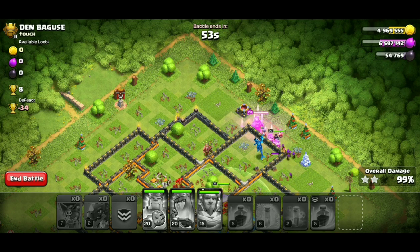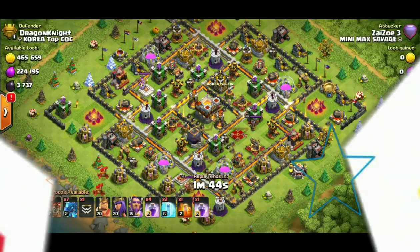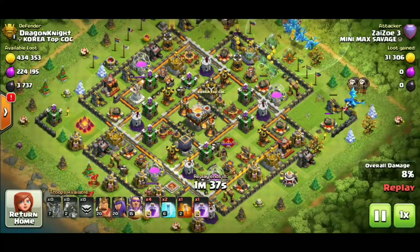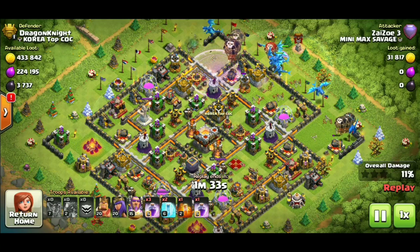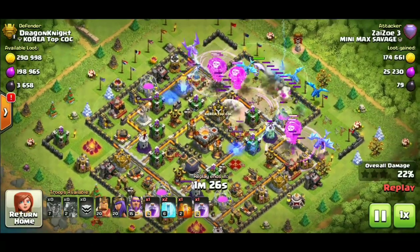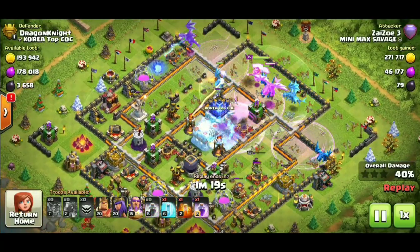Not exactly three-starring every base I come across. Summer week bases seem to be fairly easy to three-star. Town hall 9s and 10s are looking fairly easy to three-star. As you start getting up through the fully equipped 11s and into the 12s, I'm not really three-starring them as much. But I still am with really, really weak heroes - let's be perfectly honest.